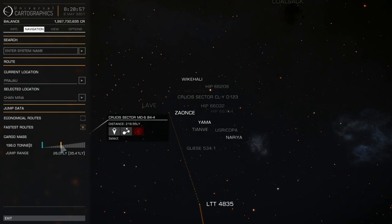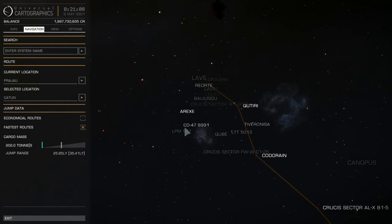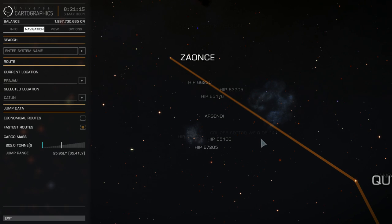25.95 worked for me. A solid line means the fuel tank is enough; a dotted line means not enough. So if you don't have a fuel scoop, just use the slider — but you will need cargo racks.